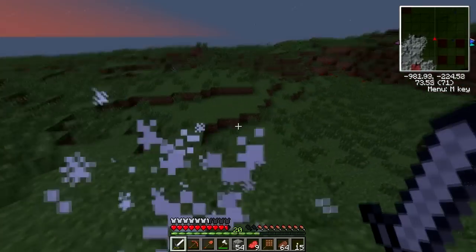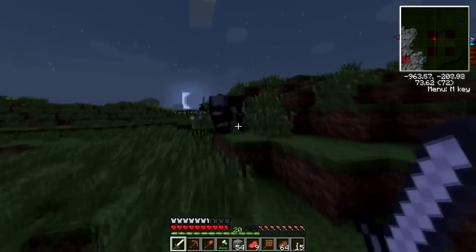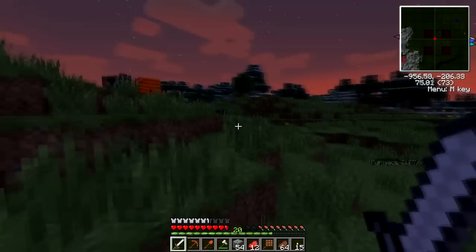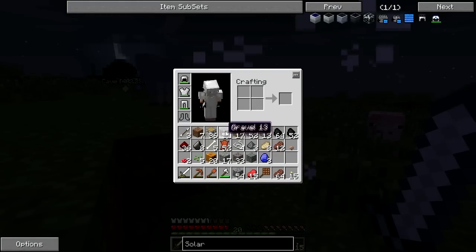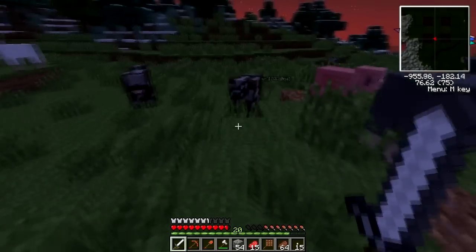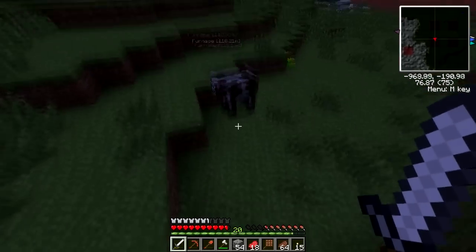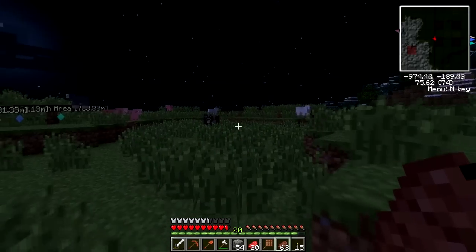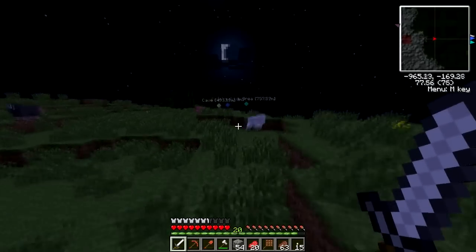Finding slime should be simpler now. I've noticed that cows kind of sound like nether portals when they die or walk around. So — sheep. I don't want to shear them; I'm just too lazy right now. I'm just going to end their lives, bring the wool home. Maybe we can actually set our spawn point not in the middle of the ocean. I will see you guys back at home.